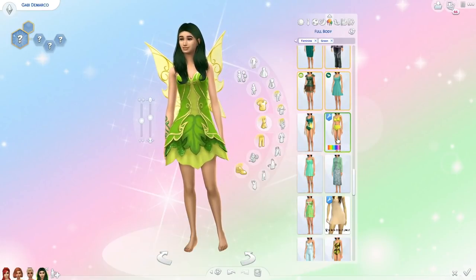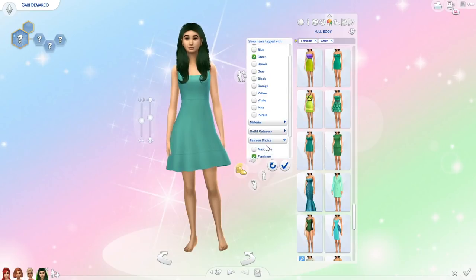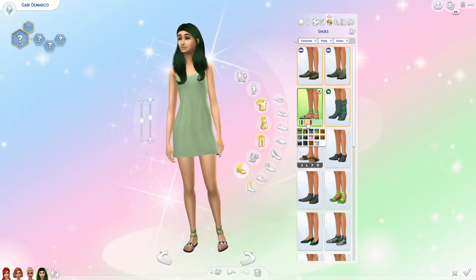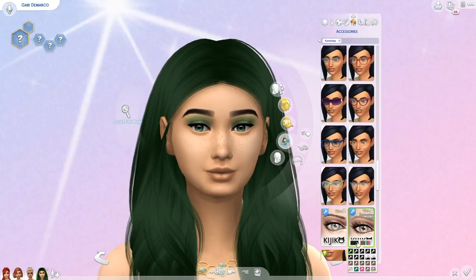Next is her party look, and this outfit turned out to be a little on the simple side — not too crazy. I gave her a really plain green dress and some green sandals. For makeup I kept it simple again with just some green eyeshadow and lashes.